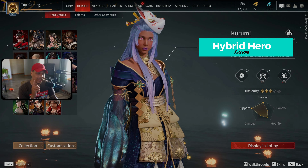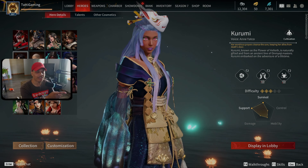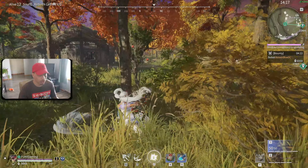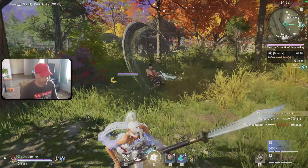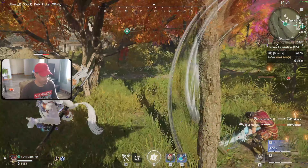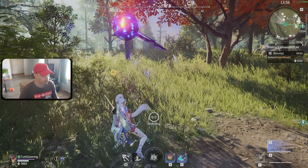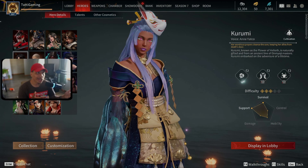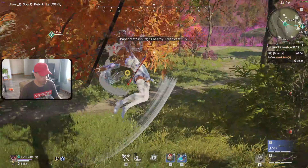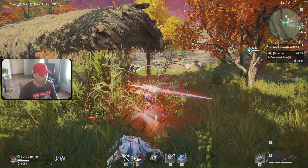Moving on, we have Karumi — she's in the hybrid category. She's not just a healer even though that's her main purpose; she is one of the sole healers in the game. She has a lot of survivability and can be very tanky if you use your healing abilities correctly. Her ultimate can give you shield, health, or both. The ways you can play with her abilities are crazy, and she's a really good character once you master them.